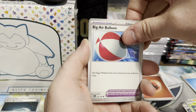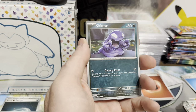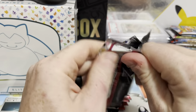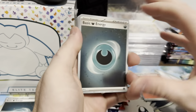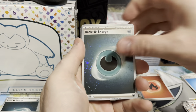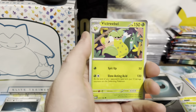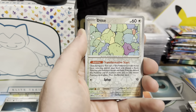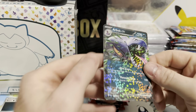Weedle, Air Balloon, Primeape, Fearow, Magnemite, Grimer, and Dodrio. A lot of people have been saying the hit rates on this were high but we are not doing so hot right yet. We've got our Cosmo Hollow — second Dark Energy. Vulpix, Magnemite, Caterpie, Eevee, Victory Belt, Air Balloon, Primeape. We've got Reverse Primeape, we've got a Ditto, and just an Aerodactyl EX.